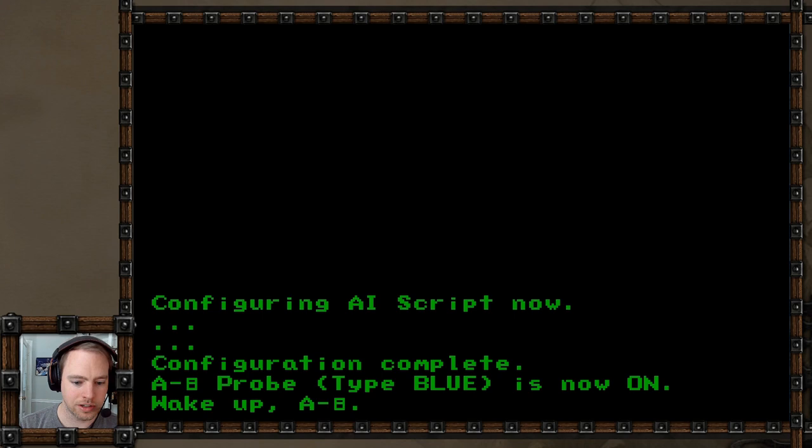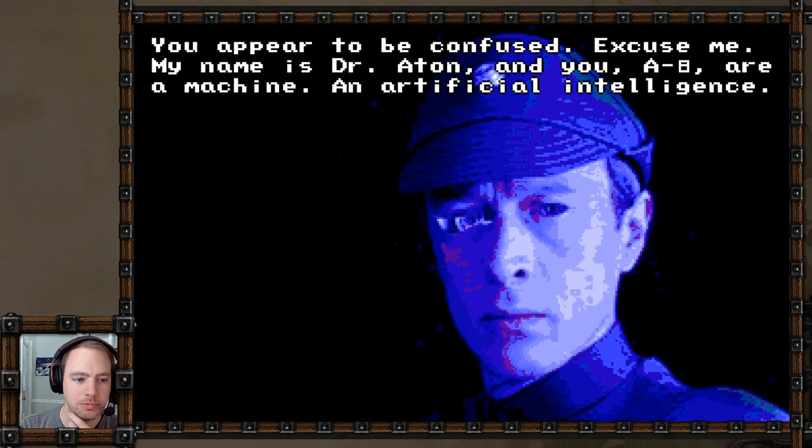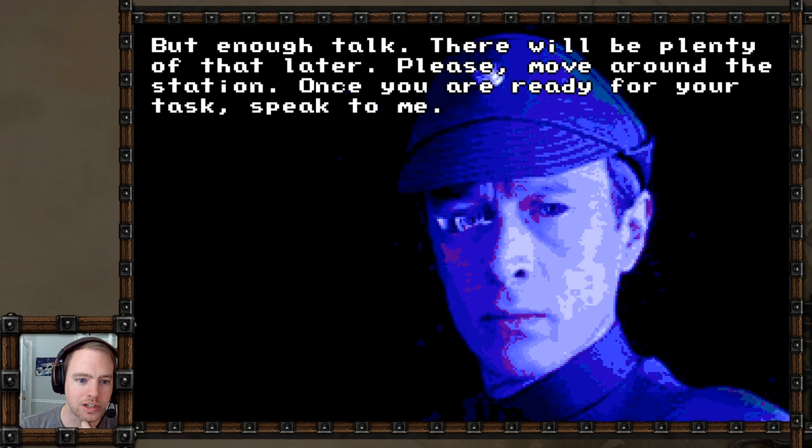Configuring AI script now. Configuration complete. A8 probe type blue is now on. Wake up, A8. I called myself A8 because my name starts with A and 8 has always been my favorite number. Dr. Atten says: 'Your first circuited seconds - welcome to life, A8. You appear to be confused. My name is Dr. Atten and you, A8, are a machine in artificial intelligence.' You can tell I just got that guy from Star Wars and photoshopped something over his eye to make him look like a cyborg.